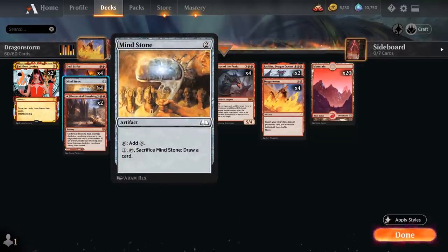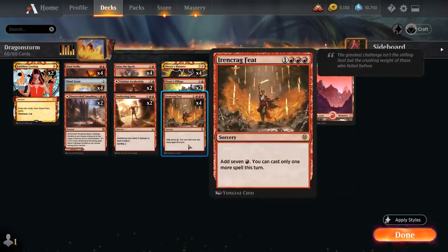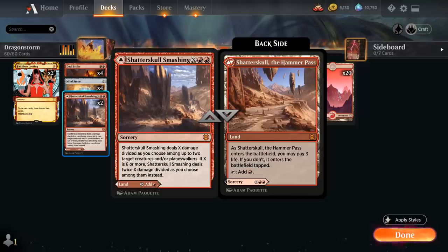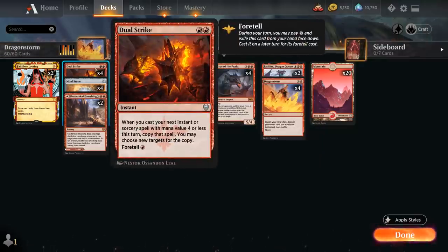We've also got our full playset of Mind Stone, which helps us ramp to potentially set up a turn four combo kill, though typically our deck combos off on turn five at the earliest. Then two copies of Shatter the Sky Smashing, which we can play as an untapped land at the cost of three life, also works as a removal spell, and combos with Ironcrag Feat to generate a bunch of mana for a pseudo-sweeper effect. It also counts as an extra sorcery, so in a pinch we can cast it out of the graveyard using Mizzix's Mastery copied by Dual Strike just to increase our storm count.